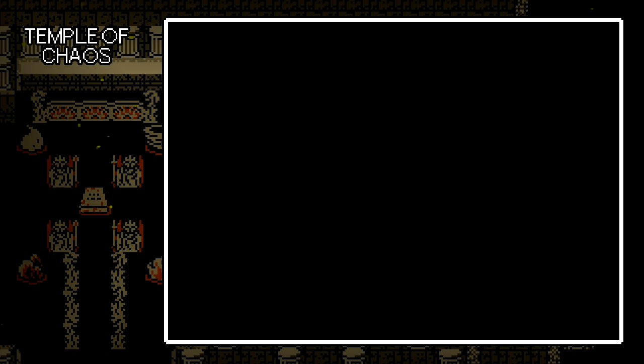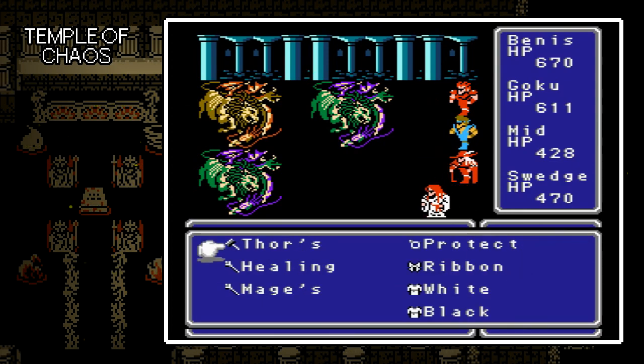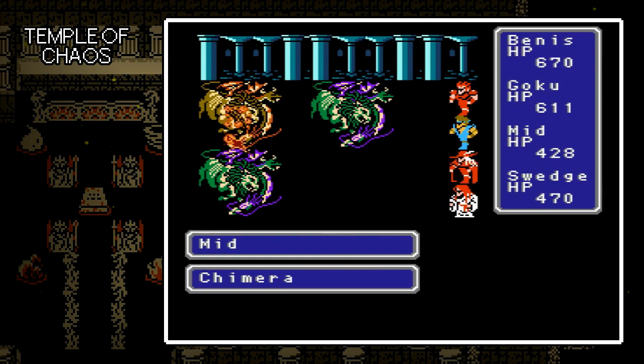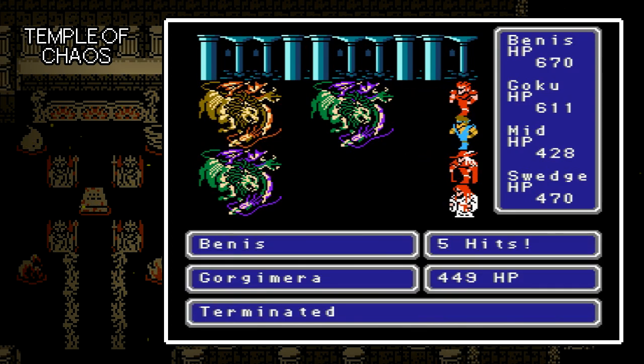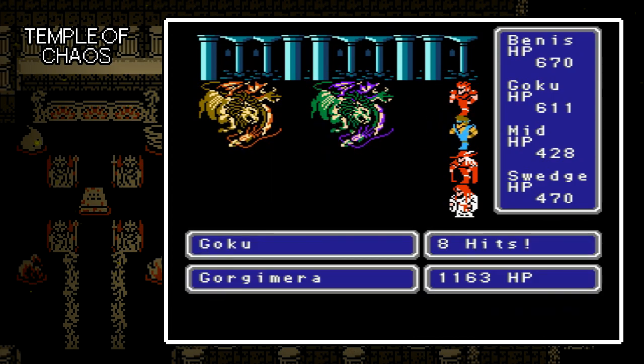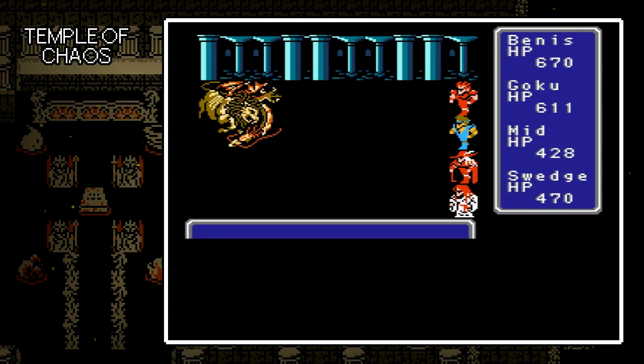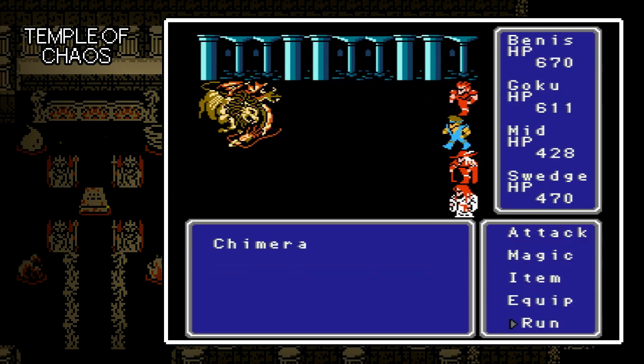We'll start heading down towards — it looks like that door is blocked off, so we've got a fight. What is that — a Gorgamera? That's a weird thing. It's definitely a Chimera's older brother. Probably tougher. There we go — yeah, that Excalibur does really, really nice work. But still, not as bad as the Fist of Fury. The Fist of Fury on Goku is just nothing to be trifled with.